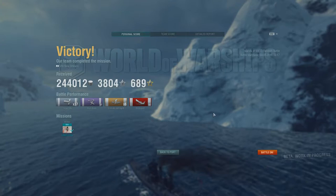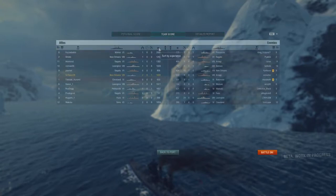You can see here we got 244,000 credits, almost 4,000 XP. Now this, I believe, is the first one of the day and is doubled — we can check that a little bit later. Second on the team, which is surprising, but that Mahan did work — 2,082 base experience for him. We are in second with 1,691, so a pretty fantastic game, well above that thousand mark that we're always shooting for. The Pensacola underneath us with 1,657, so he also had a great game, and then the vast majority of our team above that thousand mark, which is what you'd like to see.